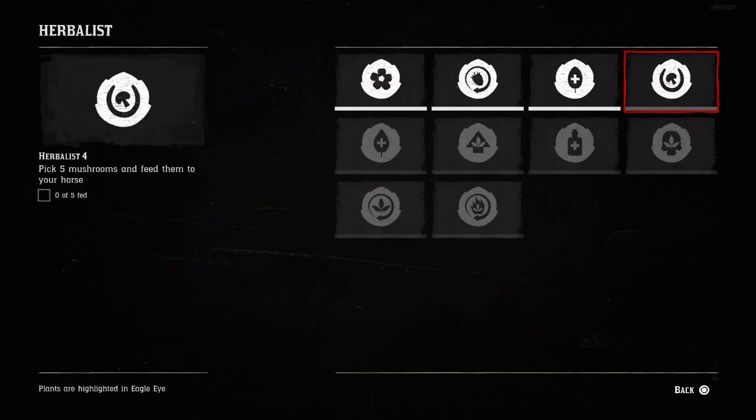Hey guys, Lethal Leslie here and today I'm going to be completing Herbalist 4: Pick 5 Mushrooms and Feed them to your horse. These don't have to be 5 different types of mushrooms — just for the record, they can be 5 that are exactly the same. So don't worry about getting 5 different types of mushrooms for this.